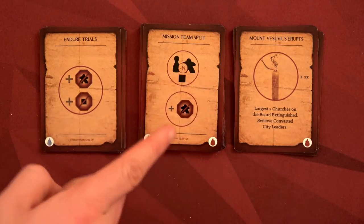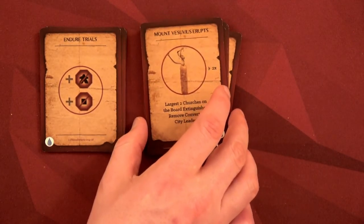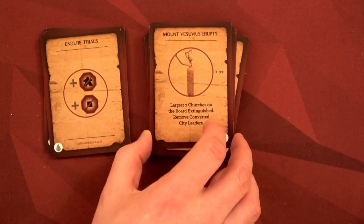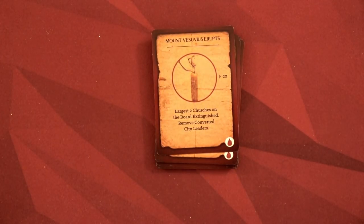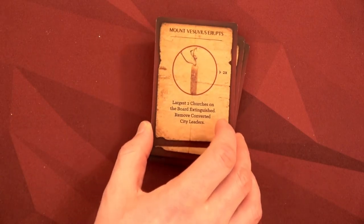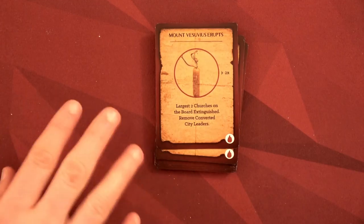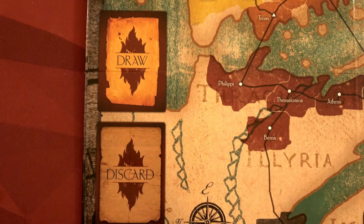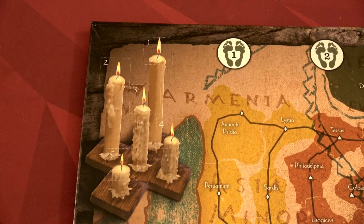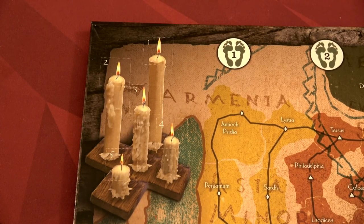Next we set up the trial deck. We separate the trial cards into three types: hard trial cards, easy trial cards, and cards that are always in the deck no matter what. We're going to play at a harder level, so we'll place the hard trial cards with the general trial cards and remove the easy ones. This deck is our timer — if it ever runs out and we haven't completed our objectives, we lose. With four or more players you may need to remove a couple of trial cards. With two players, we don't remove any, so I'll shuffle them and place them on the board.